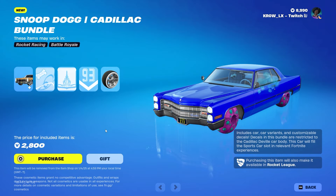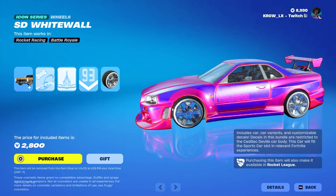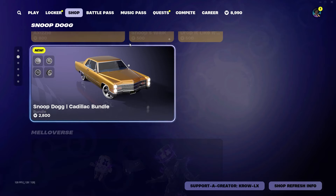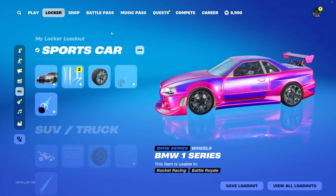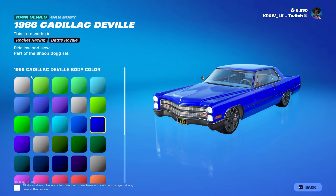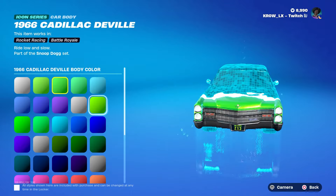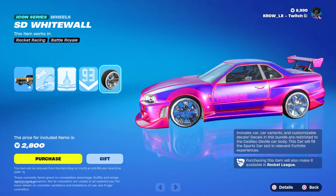We also have the 1966 Cadillac DeVille. Ignore the wheels — I was making a combo. The car itself looks so clean. Let me swap the wheels for something more presentable. There's a bunch of color styles — Blue Pinstripe, White, LBC. I hate how long it takes to load, otherwise I'd showcase them all.